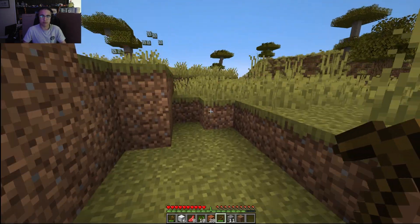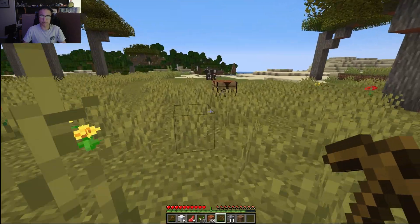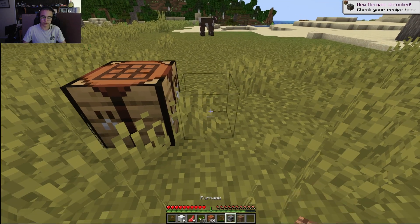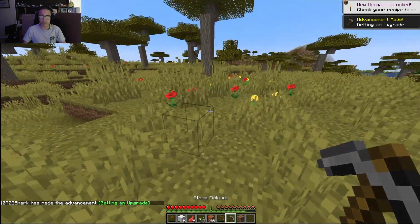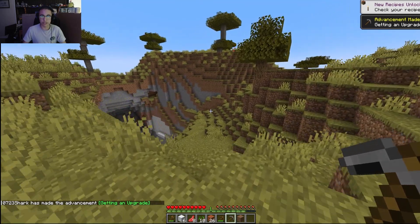Alright everybody, now we have enough cobblestone for a furnace and a pickaxe so we can mine some iron. We're just gonna grab these sticks, put them in there, and now we got ourselves a stone pickaxe — so we're moving up in the world. Let's see what's over here.